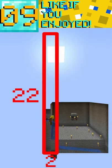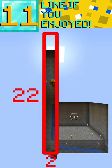Make a trench and place a fence at the end of it, then mine up 22 blocks wide and place water at the top.